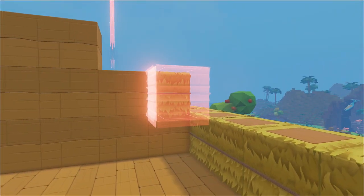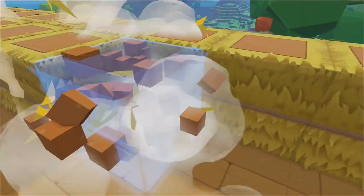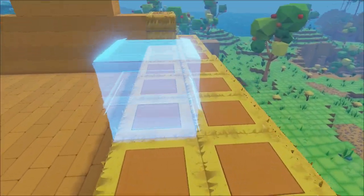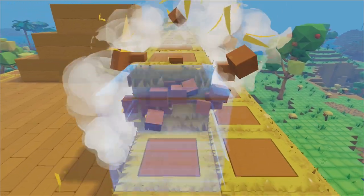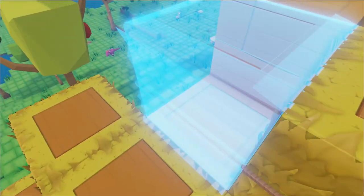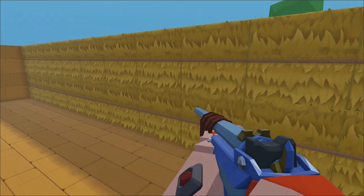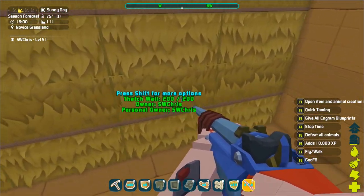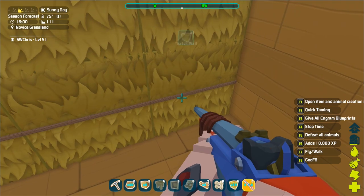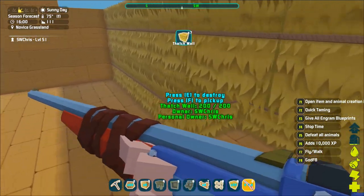Instead of trying to do this all at once and ending up with hundreds of extra thatch walls to craft, what I'd recommend is: once you get a row done, take your cursor and pick up everything underneath, then start on the next row.